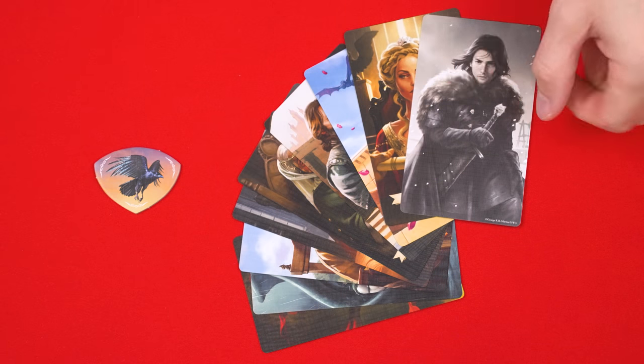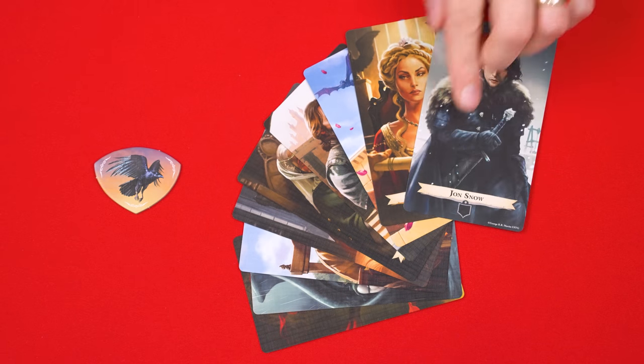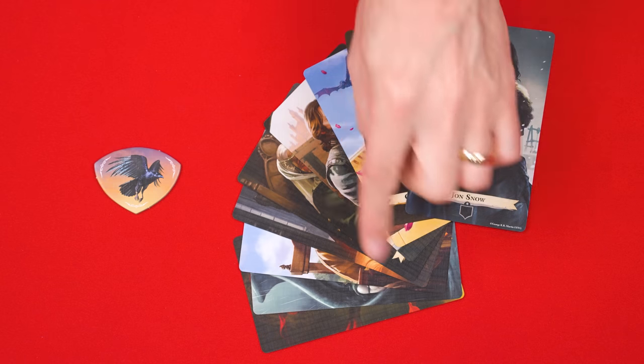each person will choose one of these double-sided leader cards. Or, if you prefer, you can have them assigned randomly. During the game, you'll be taking on the role of this leader. This is who you represent in the game, and anytime the game refers to a leader, it's referring to you as one of the players.